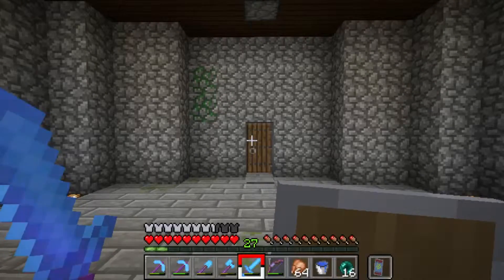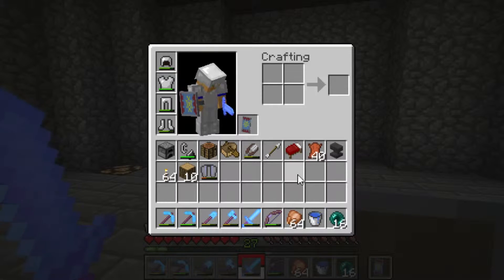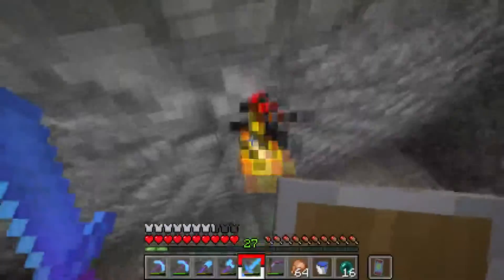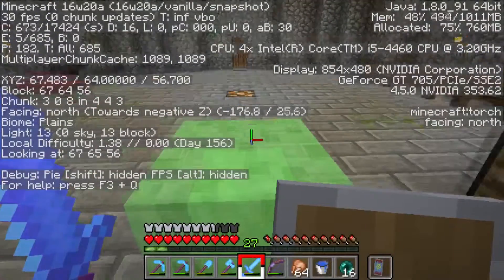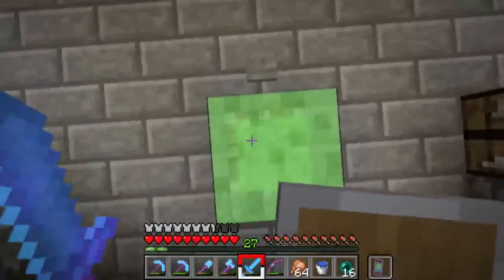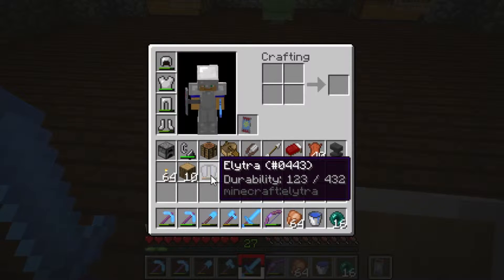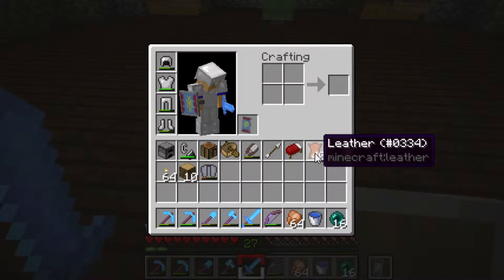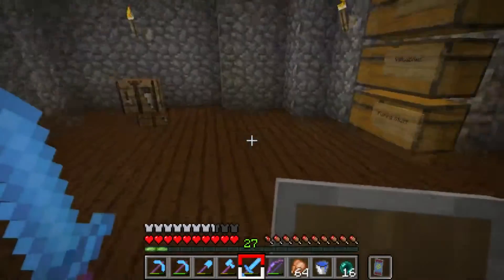Hey guys, Pony Dude here with another episode of Building Up the World. I wanted to record this episode a while ago, but what I wanted to do for this episode is some exploring because we're in the 1.10 snapshot 16w20a. I've been trying to get an unbreaking book for my elytra because it loses durability like every second I'm in the air, so it's at 123 right now. I can repair it with this leather — I have basically everything I'll need to go on an adventure — but I don't have an unbreaking book.